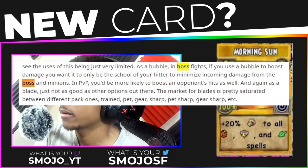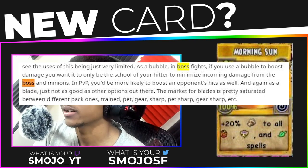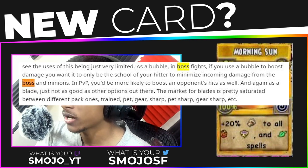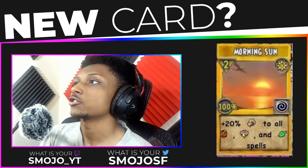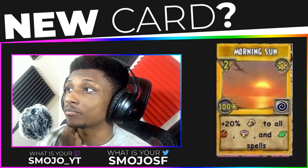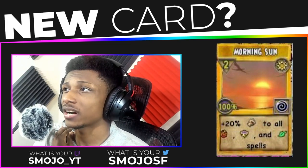Another person said: 'As a bubble in boss fights, if you use a bubble to boost damage you want it to only be the school for your hitter, to minimize incoming damage from the boss or minions.' In PvP you'd be more likely to boost an opponent's hit as well, and as a blade it's just not as good as other options. Agreed — the market for blades is pretty saturated between pack blades, trained blades, and pet blades. You have better options than spending four pips on this; you can use a blade for zero pips or your own school bubble for about two pips.